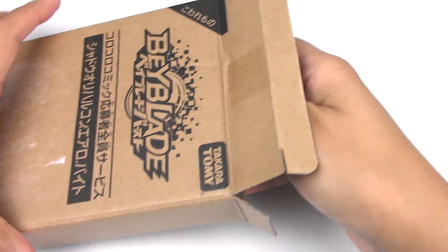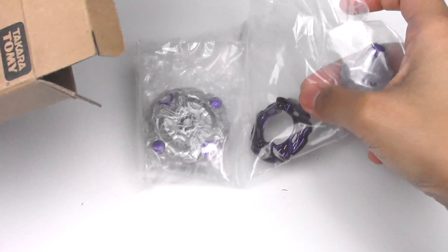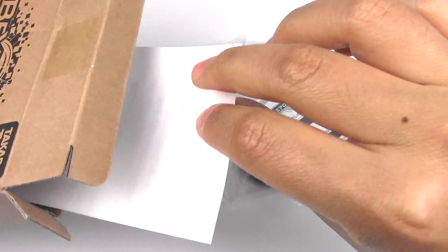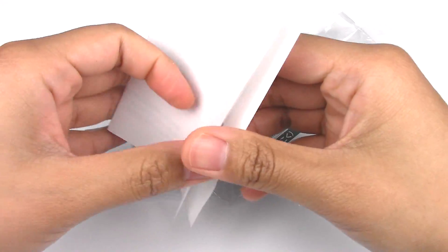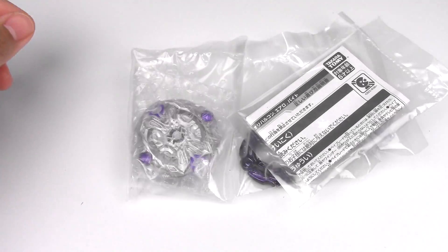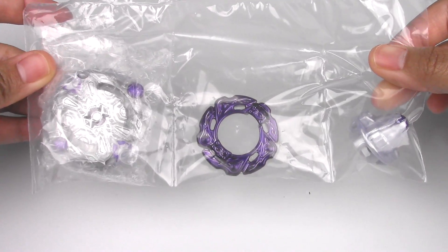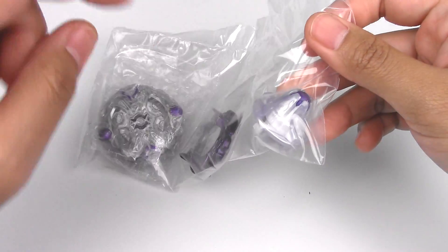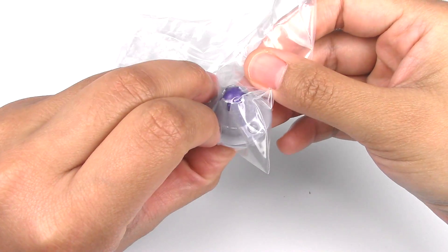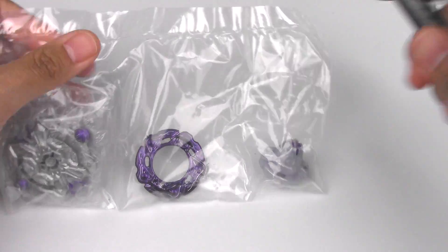This is the package that it comes in — just this black or brown box. I can't tell colors right now. You've got the Beyblade, your code, and your instructions, and there's something else here I'm not sure what it is. We've got Shadow Orichalcum, and this is a limited edition. It comes with Aero and Bytes, and I'm pretty excited about Bytes because my original Bytes is pretty worn down, so it doesn't perform like it should. Let's get this Beyblade open.